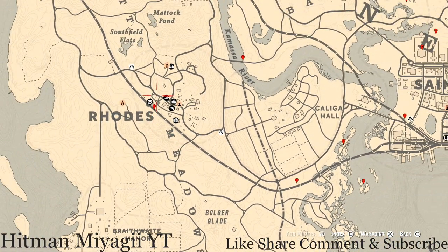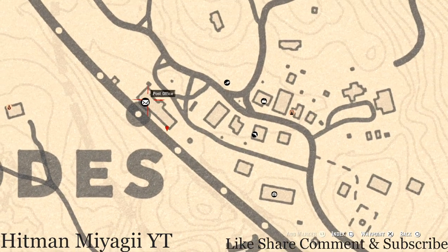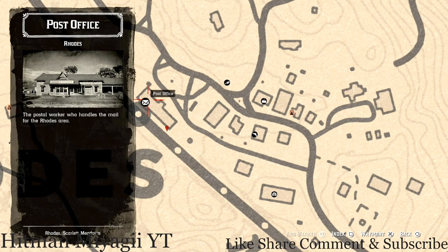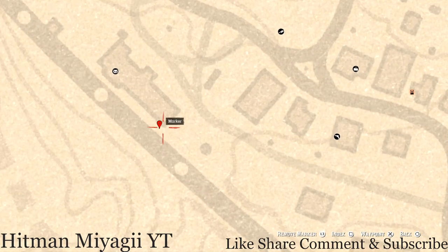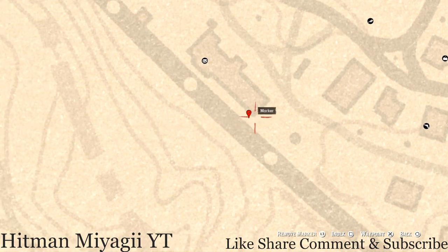Let's go up to Rhodes real quick. Right here at the corner of this train station slash post office, what you will come to is a treasure chest. Inside that treasure chest you guys will get a rosewood hairbrush — it's right at the edge of the railway platform at this location, and that is a family heirloom.